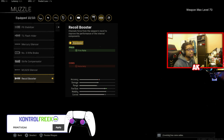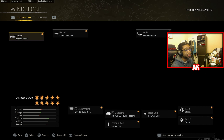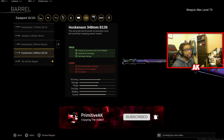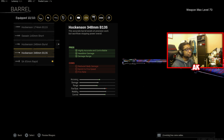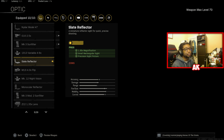The first attachment is going to be the Recoil Booster. The fire rate is very slow on this weapon, so you do want to make sure you're speeding that up. Same goes for the barrel — there are some decent barrel options like the 348, but I'm not a big fan of reduced body damage, so I decided to go with the 65 Rapid for more fire rate.